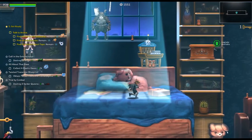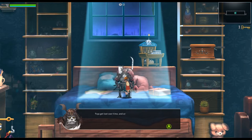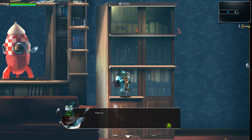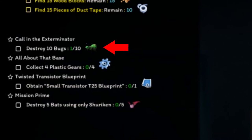You start out in the child's bedroom, which acts as this game's hub, where you can level up your gear, craft new items, build base defences, and interact with NPCs you've met along the way. NPCs give you quests and are certainly enough to keep you busy, although they mostly consist of killing a certain amount of a specific enemy, collecting items, or fetch quests.